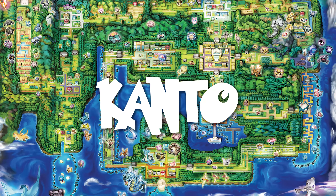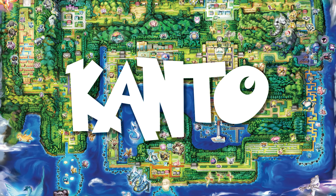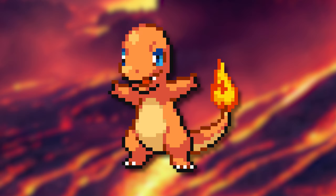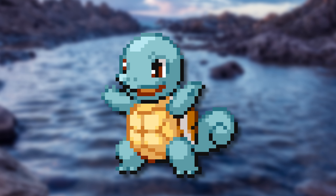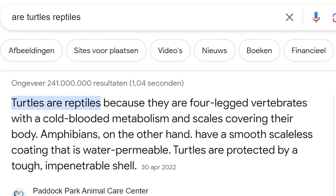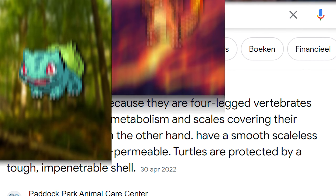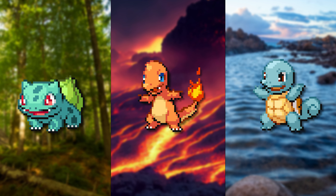Before we get started on the drawing itself, we need to take a look at what the Kanto starters consist of. We have Bulbasaur, which you could see as a dinosaur slash amphibian, we have Charmander who is definitely a reptile, and last but not least we have Squirtle, who is also a reptile. I definitely had to Google to make sure that turtles are reptiles. This makes it so we sort of have a group of reptiles, with a slight hint of a dinosaur touch.